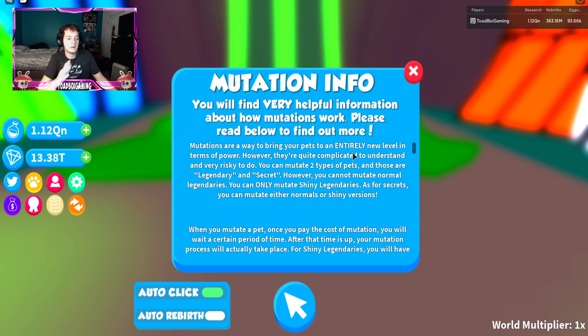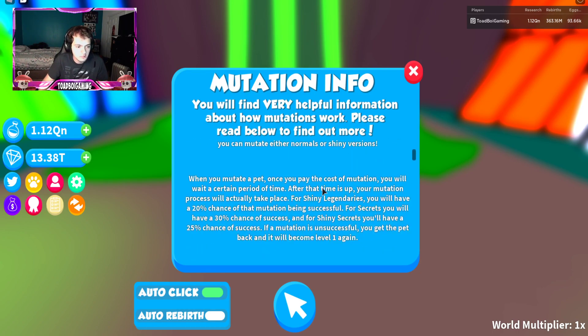Let's look at how mutations work. Mutations are a way to bring your pets to an entirely new level of power. They're quite complicated to understand and very risky. You can mutate two types of pets: legendaries and secrets. However, you cannot mutate normal legendaries — you can only mutate shiny legendaries, and that applies to secrets as well.